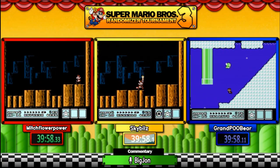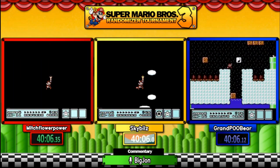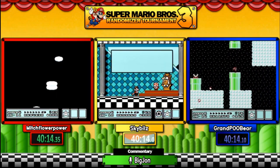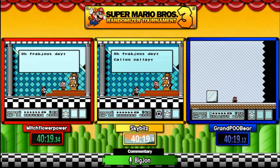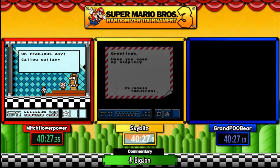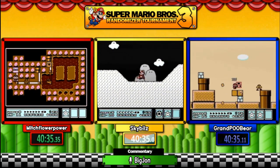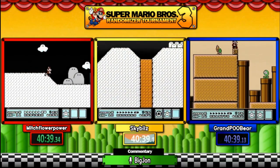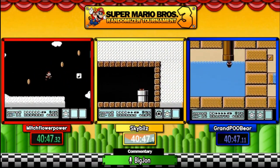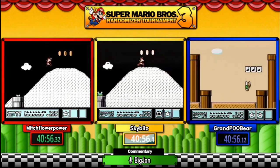Sky Bills is in the lead by about three or four seconds. As they both progress, they're now both on the final world — World Eight. World Eight will always be the last world, but stages are still randomized. Sky is going to take the sand level shortcut. Mitch is going to play it. They should meet up very quickly. Even though Sky took the shortcut, they're literally dead even right now.